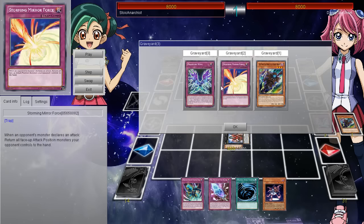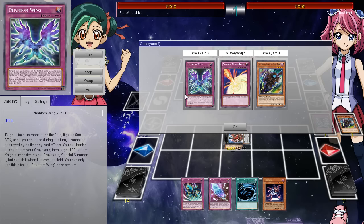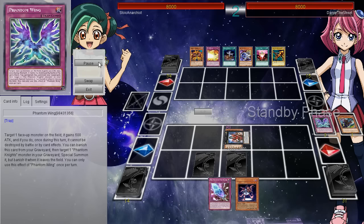He ends up milling another one of these, then he banishes one of the Silent Boots to add one of the Phantom Spell or Trap cards from his deck to his hand. He also sent Phantom Wing to the graveyard. With this card you get to target one face-up monster on the field - it gains 500 attack, and once during this turn it can't be destroyed by battle or card effects. You can also banish this card from your graveyard, target one Phantom Knight monster in your graveyard, and Special Summon it - but banish it when it leaves the field. Because monsters aren't counted as on the field when they are in material, that can be a real good benefit. When you detach material it still goes to the graveyard.